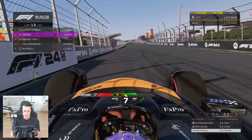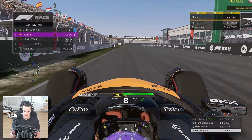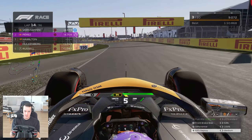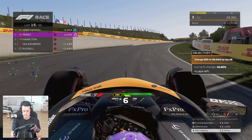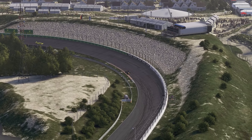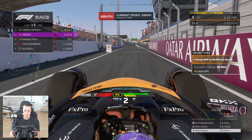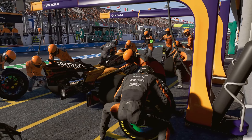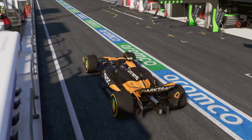Norris goes early — possibly on hards — which could be an undercut on the Red Bulls. Hülkenberg stays out, as does Russell, who starts battling behind us, which should help us build a gap. We box for mediums this lap — tyres are absolutely knackered. Both Red Bulls stay out interestingly, along with most of the field. We get an empty pit lane with a potential undercut chance on Red Bull, though there's going to be traffic and chaos.